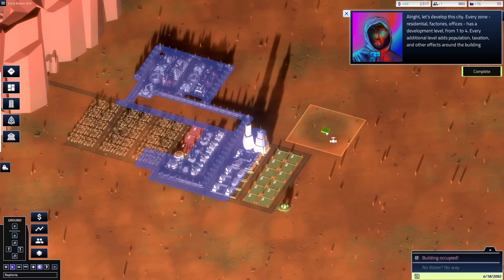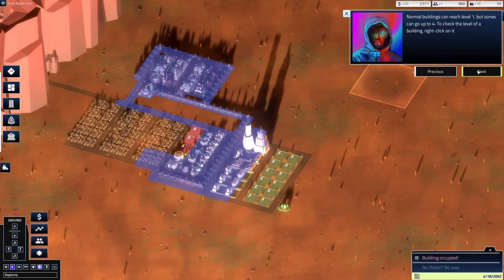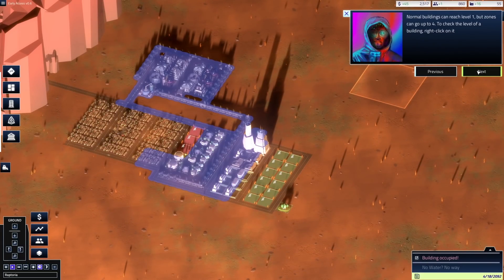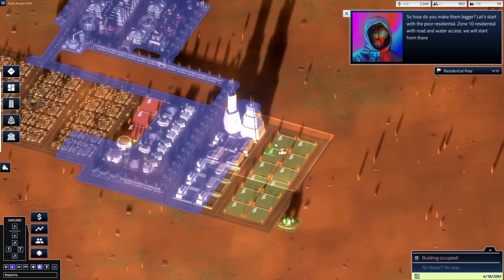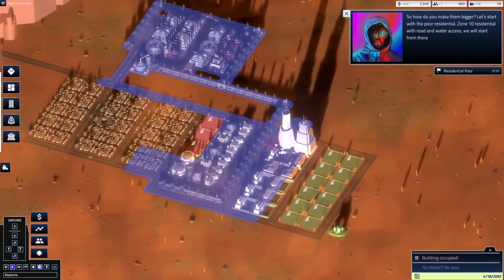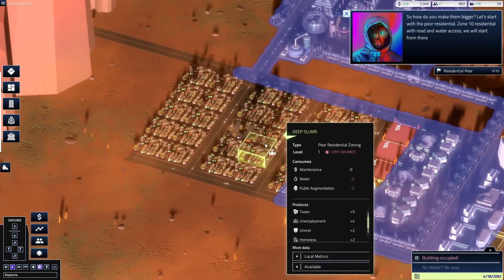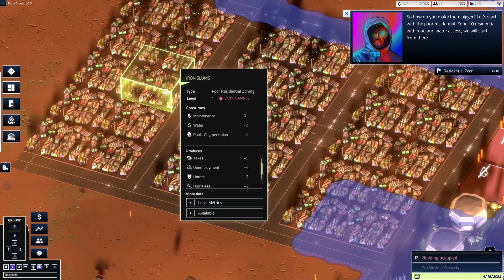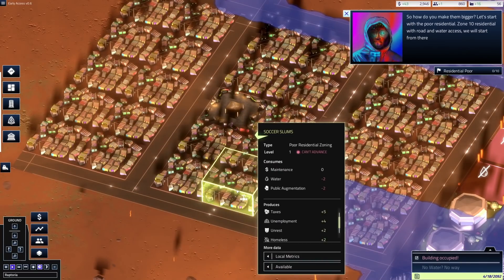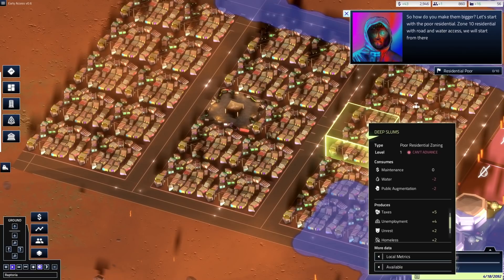Every zone — residential, factories, offices — has a development level from one to four. Every additional level adds population, taxation, and other effects around the building. Normal buildings can reach level one, but zones can go up to four. To check the level of a building, right-click on it. So how do you make them bigger? Let's start with the poor residential zone — ten residential roads and water access will start from there. So we're going to add more. These are called deep slubs — they all do different things, some of them are called iron.